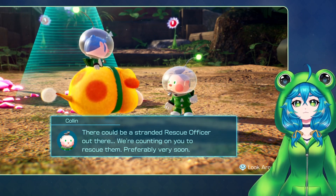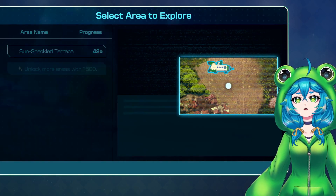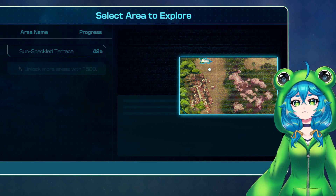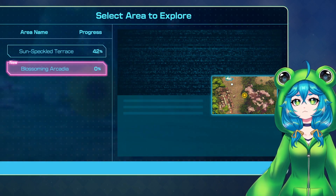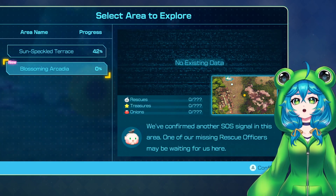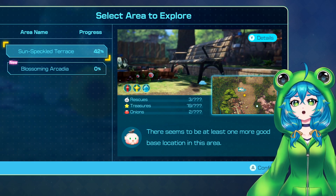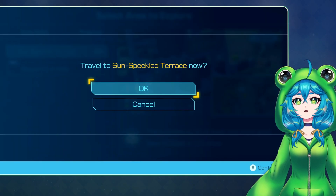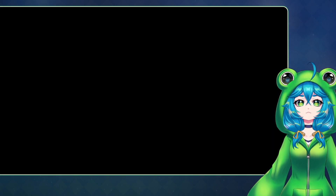I am ready to explore. Alright, so we should have a new area now - The Blossoming Arcadia. But I want to go back to Sunspeclet Terrace. There's at least more I can do here. I'm not sure if I can complete everything here yet - I might need other pigment types - but I have at least some stuff left to do.